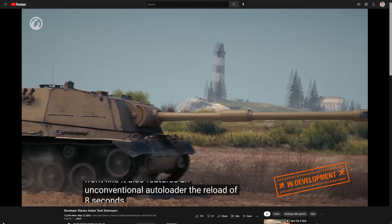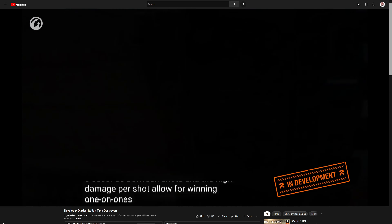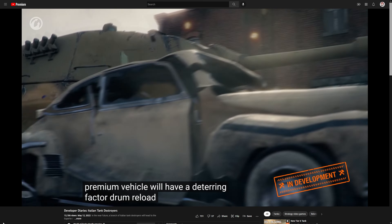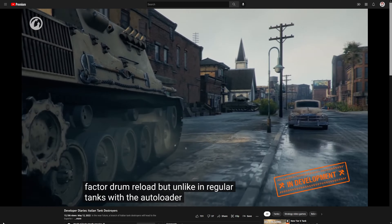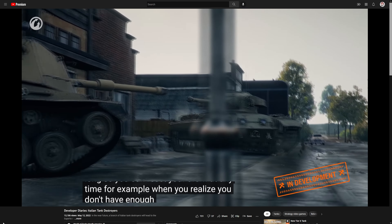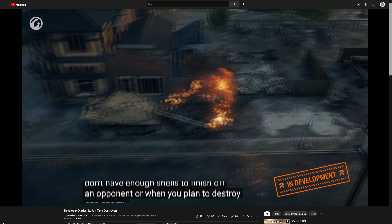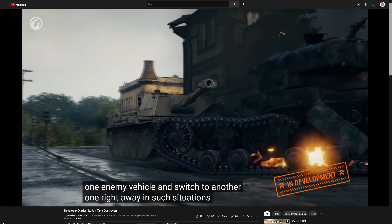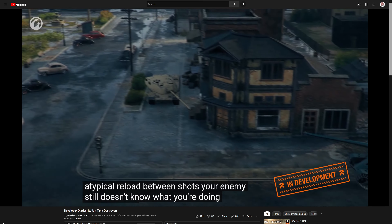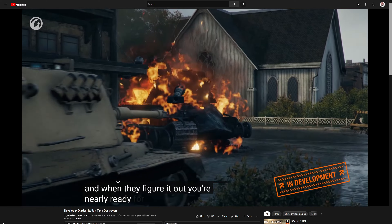Just like the Tier 10 TD, this vehicle features an unconventional autoloader — 8 seconds between shots with high damage per shot, allowing for winning 1-on-1s against many opponents. However, also like the Tier 10, the premium vehicle will have a deterring drum reload. But unlike regular autoloader tanks, the reload won't keep you away from battle for too long, and you can reset the drum at any time — for example, when you don't have enough shells to finish off an opponent, or when you plan to destroy one enemy and switch to another. Your enemy still doesn't know if you're reloading one shell or the entire drum.